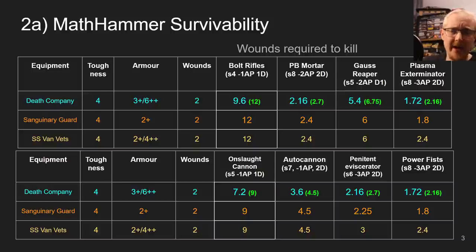This is probably why Sanguinary Guard and Vanguard Vets are seen as the more prestigious or more picked units — because of survivability. However, the numbers in green show what happens when you're willing to pay the command points for Refusal to Die. Refusal to Die is 1 CP for a 5-man or less, and 2 CP for the 10-man. If you pay those CPs, it's actually surprising — in most cases it instantly lifts the Death Company to match the Storm Shield Vanguard Vets and the Sanguinary Guard, and in some cases actually puts them ahead.